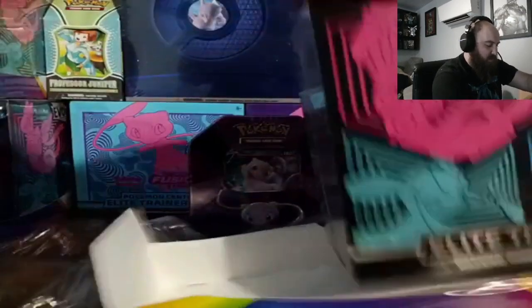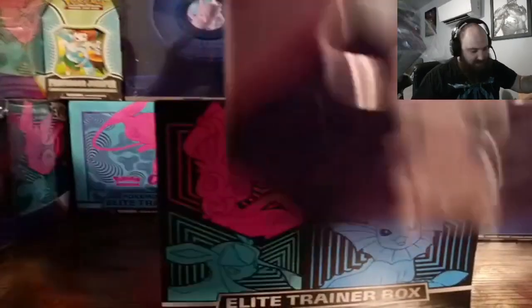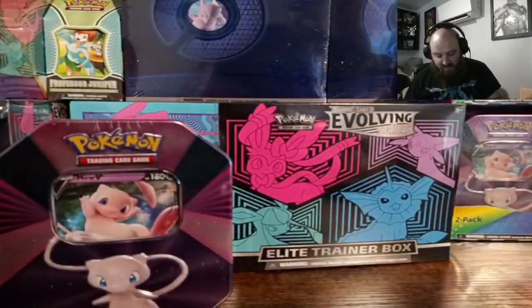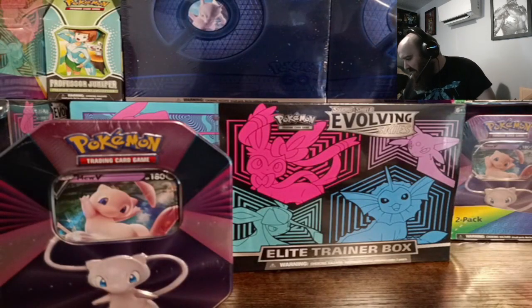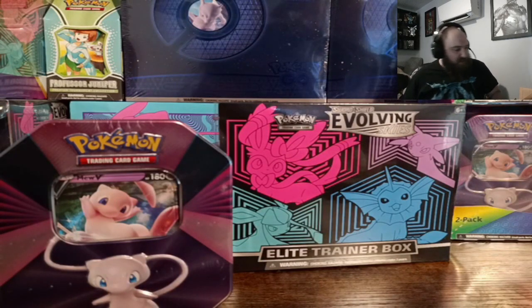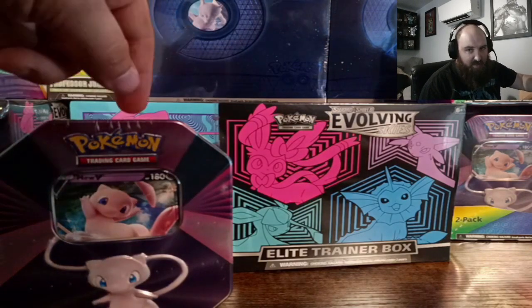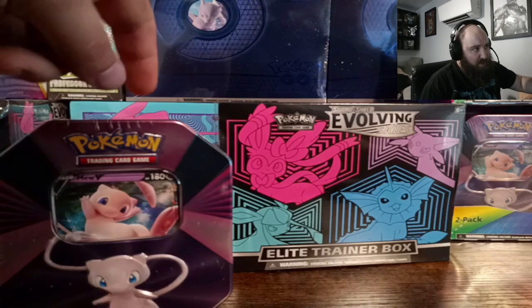After tax it was like $41, which is a ridiculously good deal considering that normally the Evolving Skies Elite Trainer Boxes go for $50 just by themselves, and the tins are between $20 and $30. The tin options that come with it are Vaporeon,